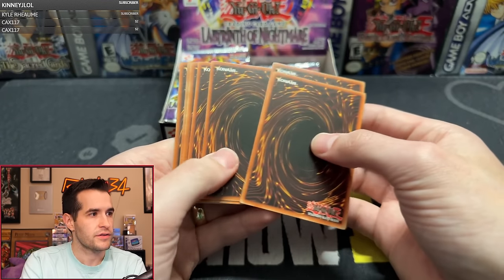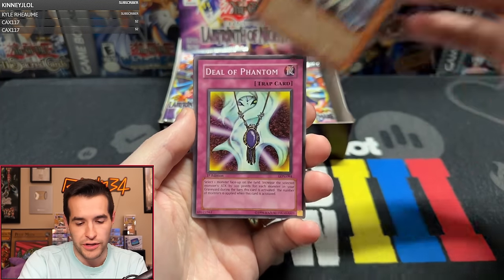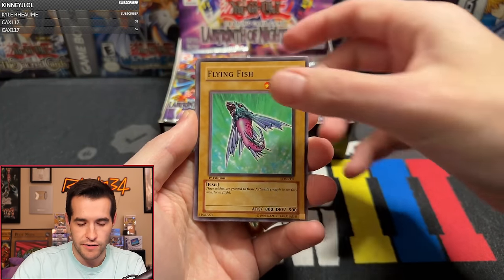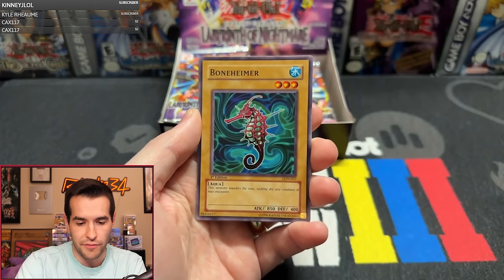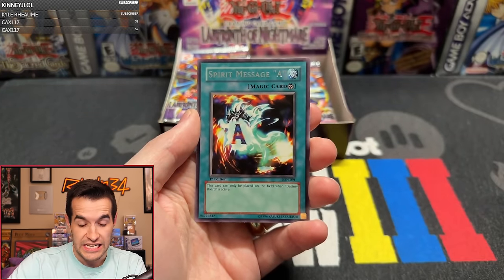Wide Receiver Centeno — that's what I think when I see it. We have Earl of Demise, Soul of Purity and Light, Deal of Phantom, Flying Fish, Melga the Four-Faced Beast, Zombire of the Dark, Bonehimer, Unfriendly Amazon, and a Spirit Message A. We avoided the L, guys — we simply did not get an L right there. That would have been sad.